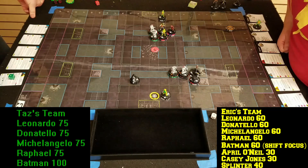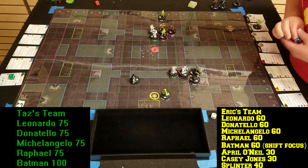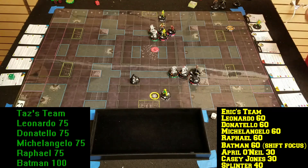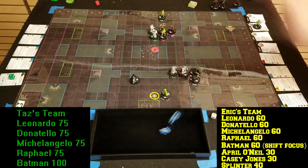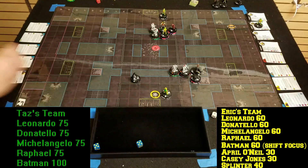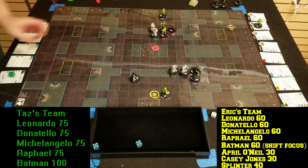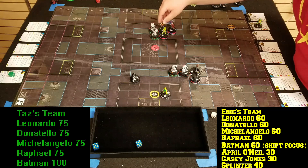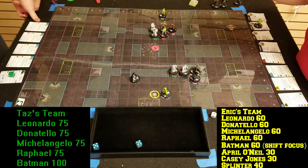Casey is going to Flurry into Raph — plus one from Raphael, so ten to your nineteen, needs nine, twice. Roll your Impervious — got one damage if you don't hit it. Second attack — wow, not going down without a fight! Take that one. I'll take that one.